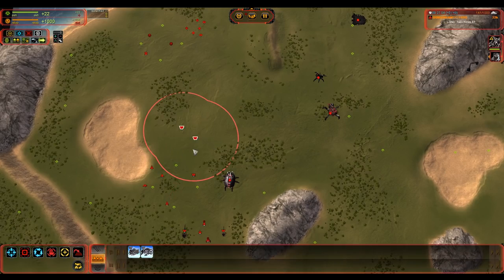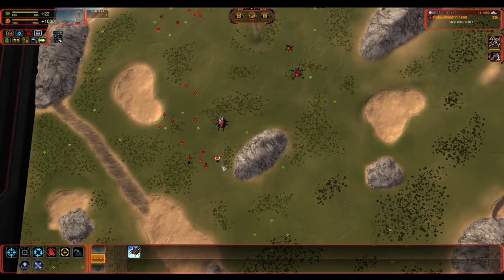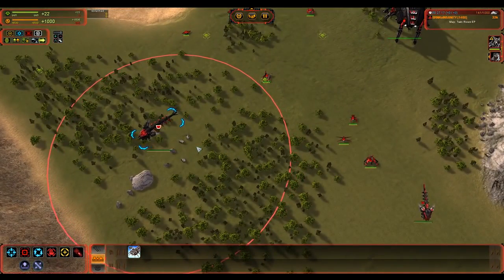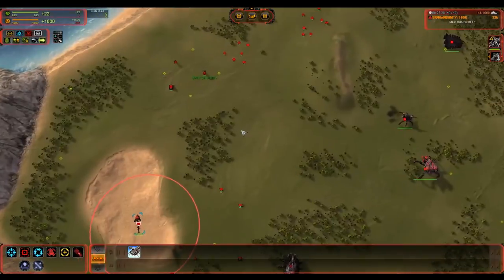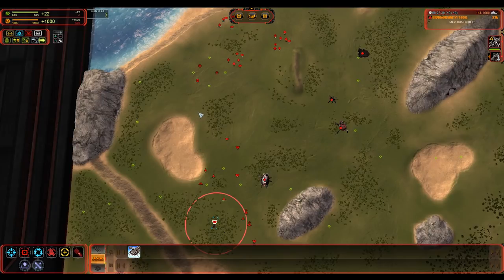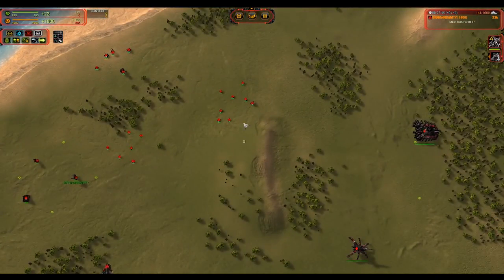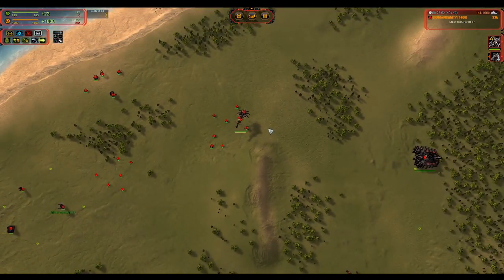Shifting to T3 — Cybran does decently well on drops. They have a six-capacity T1 transport and a T2 transport that holds, I believe, five T2 units and two T3 units. So it does fairly well as a drop tool. One thing you need to keep in mind is that you can use the Deceiver on the transport. You can load a Deceiver onto the transport and it will stealth the transport and everything in it. So you can get off stealth drops — very handy tool.